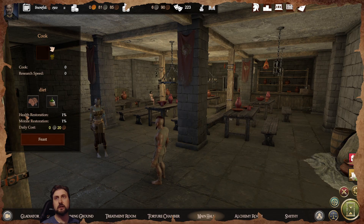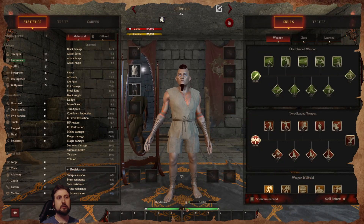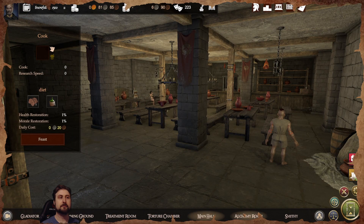A cook is good because you can upgrade the diet, giving gladiators better boosts. You can see health and morale displayed — both are very important for fighting effectively in combat. You can change the diet, increasing costs to raise those percentages.